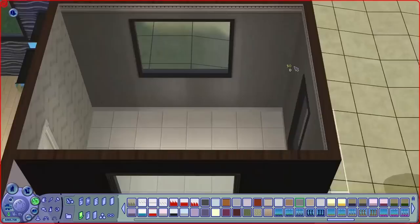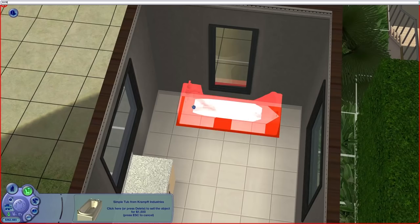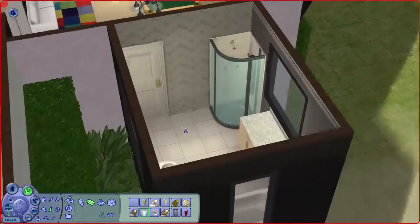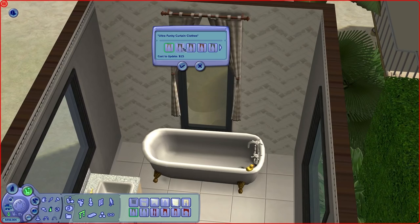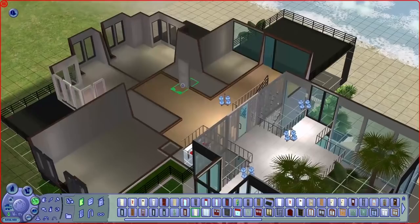Moving on to the downstairs bathroom — just a contemporary kind of feel to it, nothing too special: bath, sink and toilet. I moved the shower into the actual wall so I could have wall tiles inside the shower, which I thought looked a little bit better. Hopefully they can actually use it — I didn't test that. But if you do download this and you're still listening, let me know in the comments — it'll be interesting to see how many people still play Sims 2 and would download this.